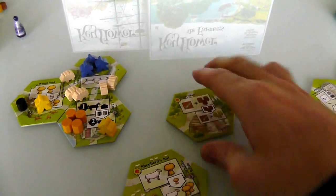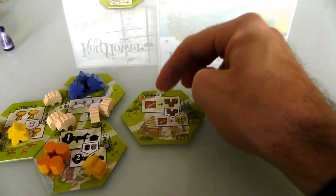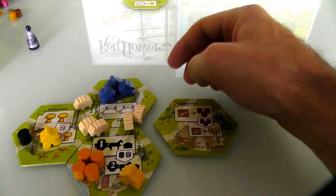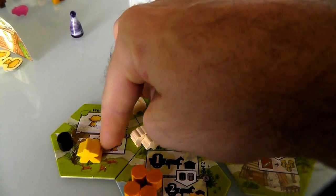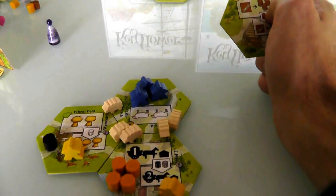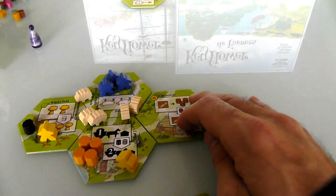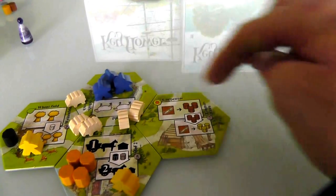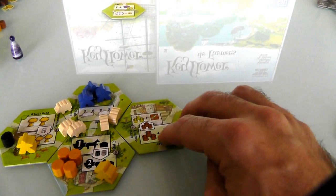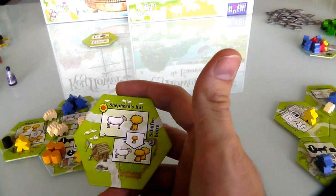Now we have to build our villages. This guy will generate wood for me, and I have to think about where I'm putting it down. The reason I'd want to move it is maybe to move it over to the wheat field to upgrade it, but I'm not really worried about that because I've already moved an ore over there. Remember I was talking about before wanting to set myself up for a really big loop. I could put this carpenter here and start setting up a loop that's four tiles big, or even bigger. Let's go with that. So I put that there.